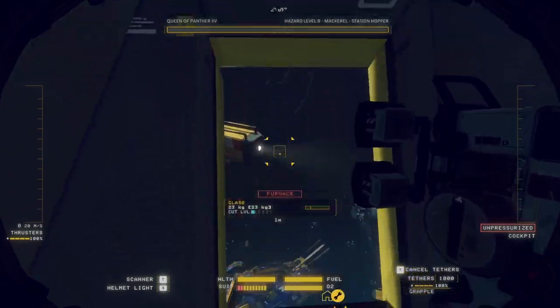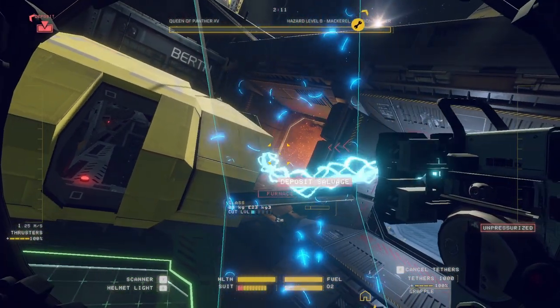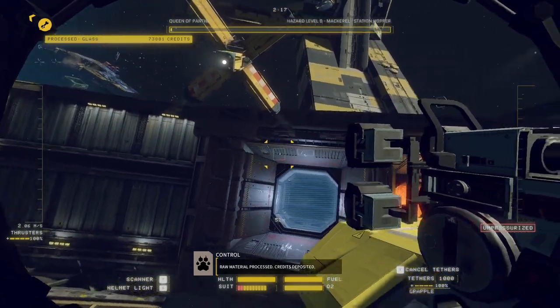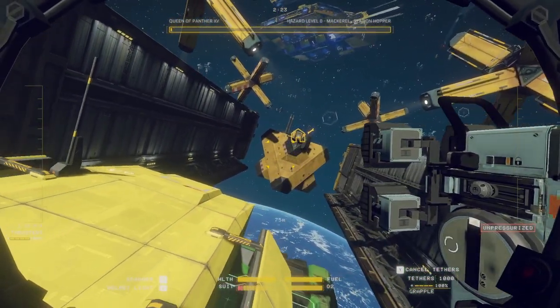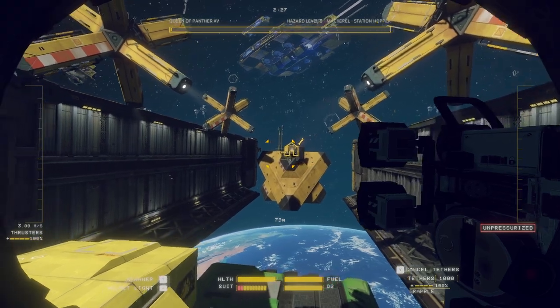And now you got glass. Then you can just pop it into the furnace. Raw material process. Credits deposited — you get 73,000 credits. And that's how you cut glass. Hope you guys have a good day. FTL out.